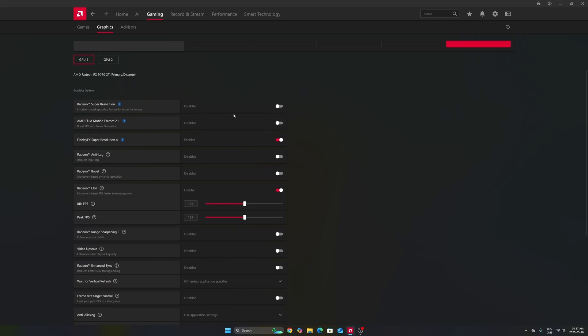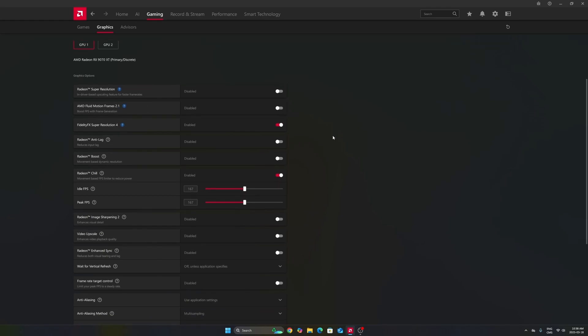The first option to look at is FSR 4, which you can force in some games that use FSR 3. Not everyone will have this — it depends if your card is compatible. Definitely enable it if you have it. Also, if you're playing a game that doesn't have FSR or frame generation and you're struggling with FPS, Fluid Motion Frames can be a nice option. You activate it and you get around a 30% boost, though it will add input lag. Don't use it for competitive games, but it can help with older games.